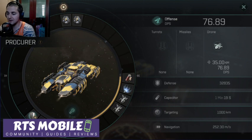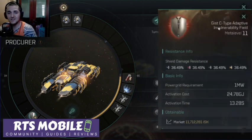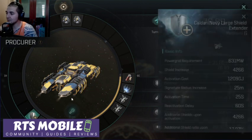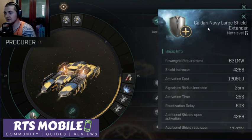In the low slots, I am running dual hardeners — two Type-C adaptive and vulnerability fields. I'm also running a micro-warp drive Type-C. And I am running a large shield extender. Now, if you run a medium shield extender, you can run the large neutralizer. Or you can run a medium neutralizer with the large extender. They have similar power grid requirements since the shield is a little bit higher.